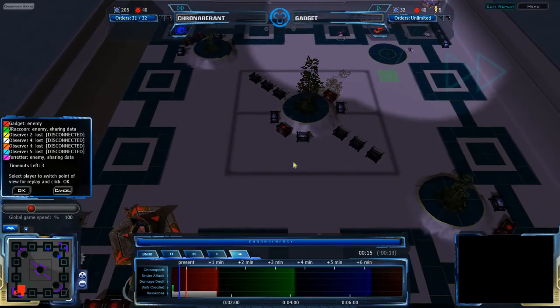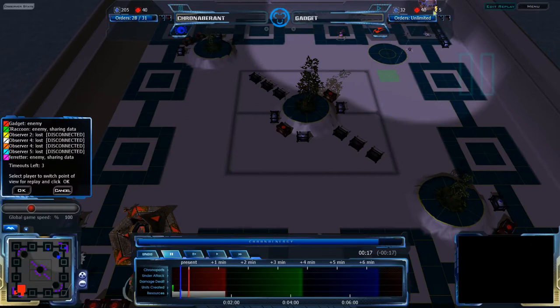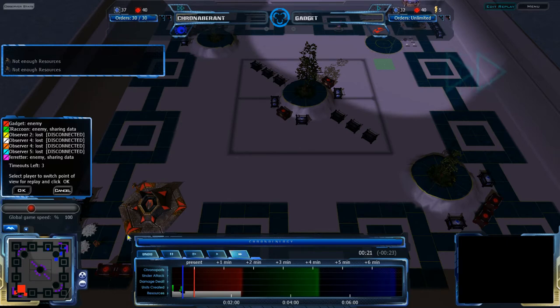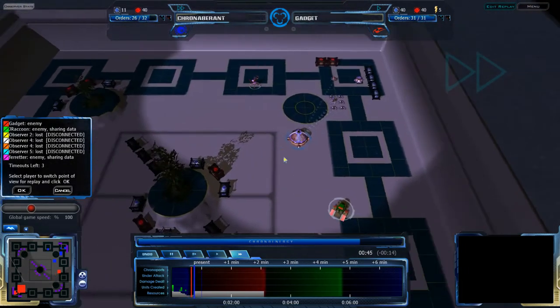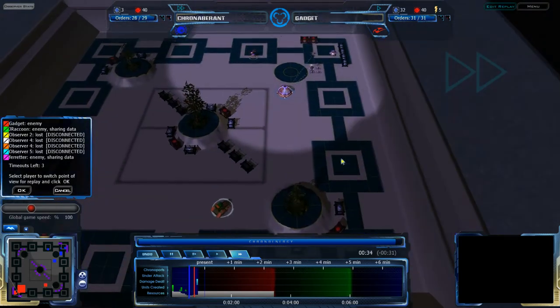I can just zoom out, really. We have northeast — Cryamaran's base here. Southwest, we have Gadget's base. In the northwest and southeast, more expansions. The center also has some resources. The entire thing is 96x96. This is the smallest Akron multiplayer map. It's a stock map, but it's very small. It's also one of the few maps with water on it. Kind of neat, but very small.